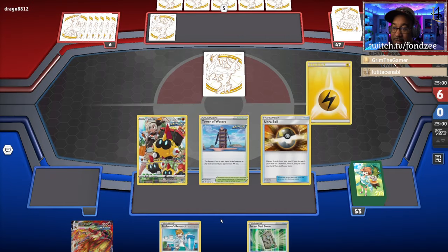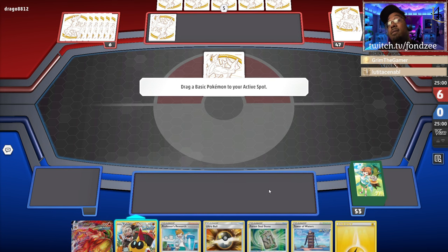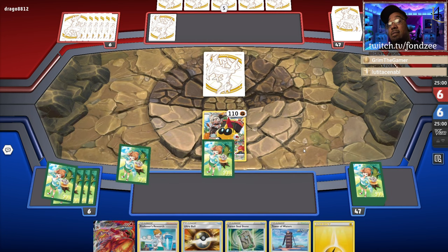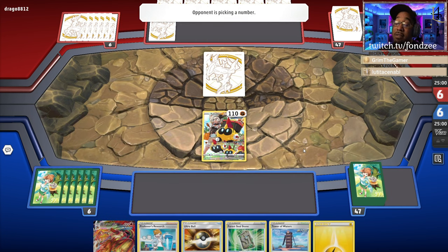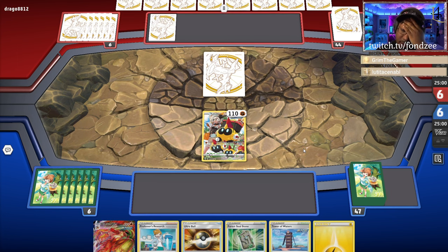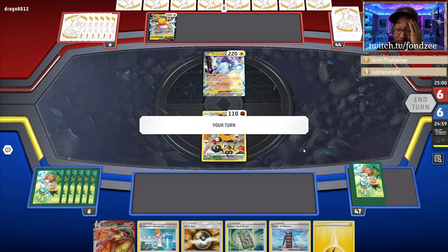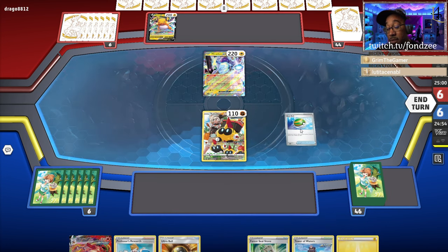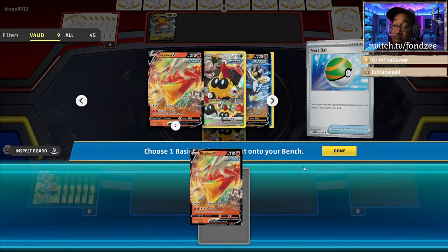I got stuff to evolve and you'll see what I'm playing — I didn't show you the deck to begin with, but you'll see. Oh this is terrible, this is horrible. Live, you're gonna do me like this? Now they know what I'm playing — yeah they can see it. Okay so we're gonna Ultra Ball away the lightning and the Blaziken. Oh look at it, it's a Nest Ball!